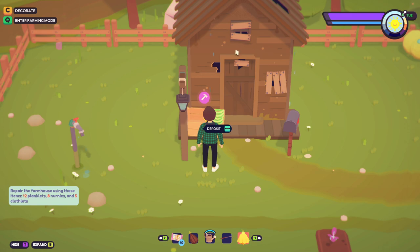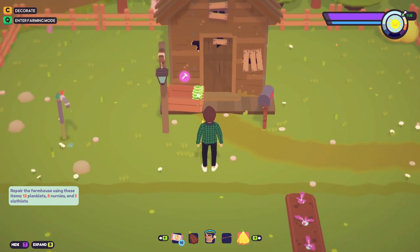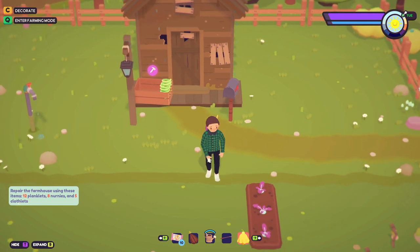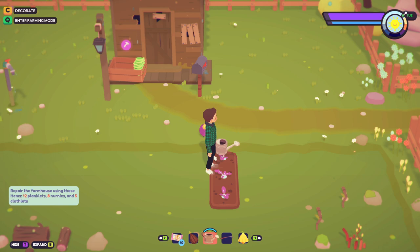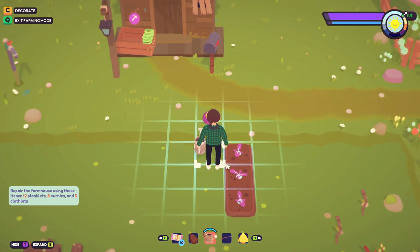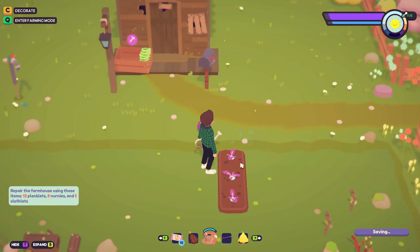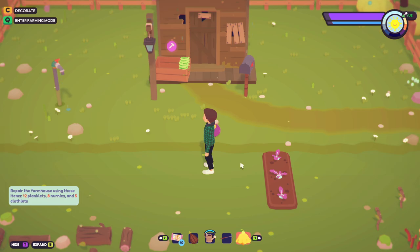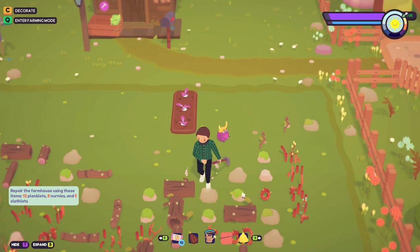Look at my house, it's a friggin mess. I know I have to do something with rocks to get these little stringy things called nerneys, and then I need to find planklets and clothlets - I don't know what any of that is. But first I need to water my crops. Oh wait, I already watered them - it's still the same day, I haven't gone to sleep yet.